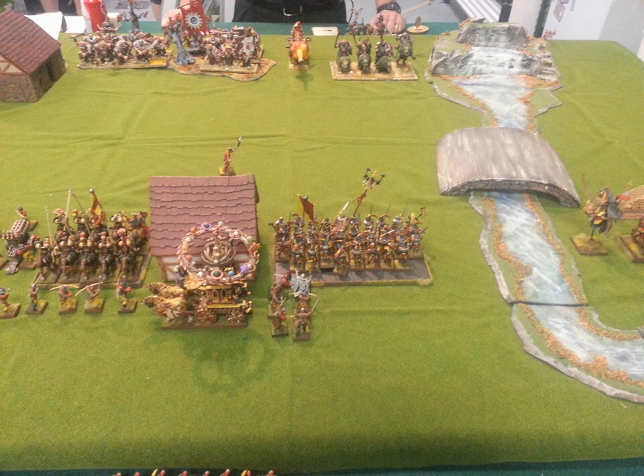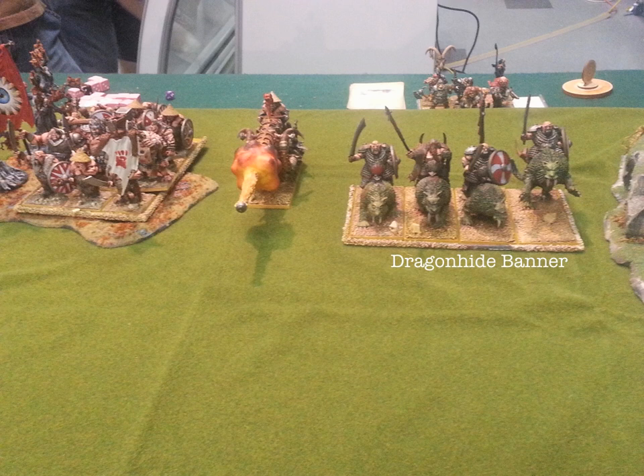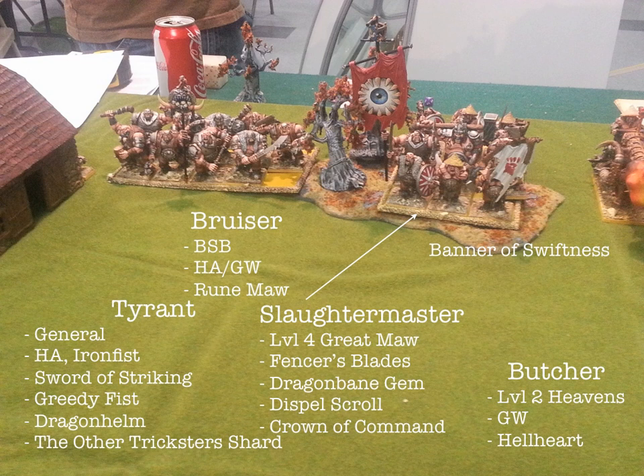Starting on the right of the board, he's got a couple of Sabertusks in the corner. Then he's got his Mournfang Cavalry with a Dragonhide Banner and Iron Blaster. Then he's got what's kind of a Death Star because of the characters in there — it's actually only nine bulls with a Banner of Swiftness, but he's got his Tyrant, Slaughter Master, Bruiser, and Butcher in there. They are hard-hitting.